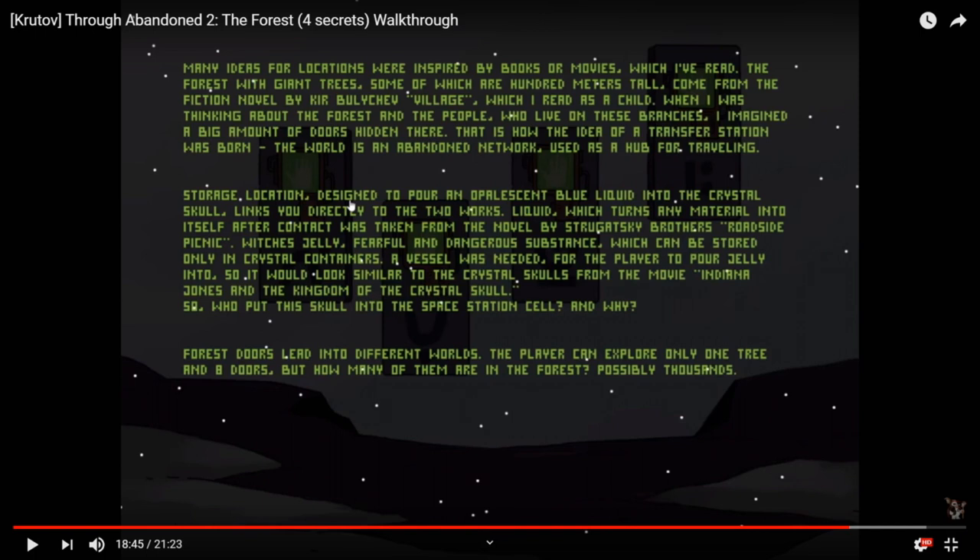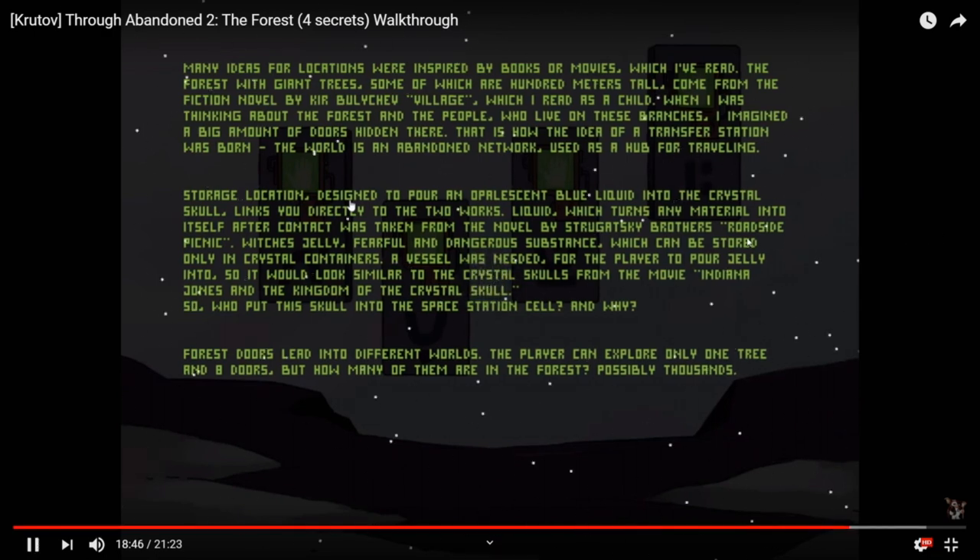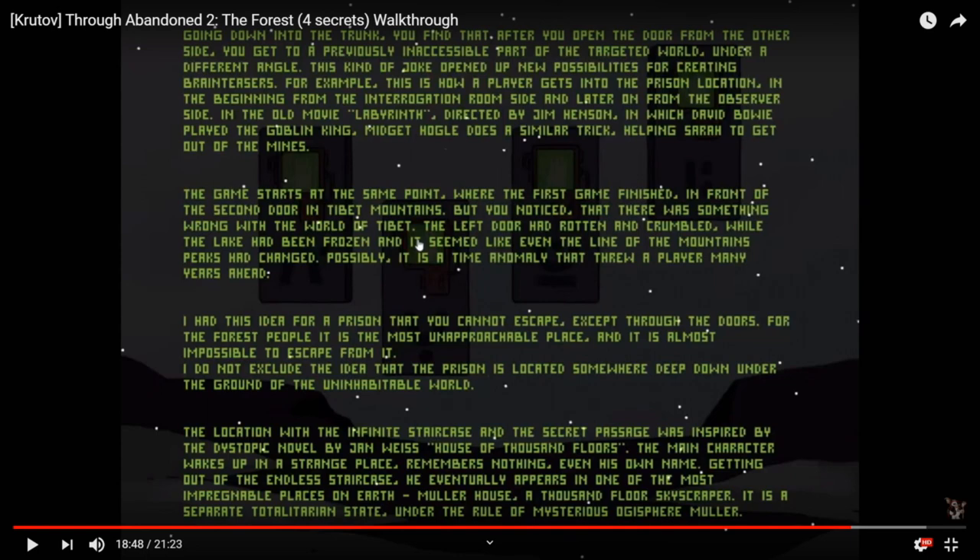Liquid which turns any material into itself after contact was taken from the novel by the Strugatsky brothers, 'Roadside Picnic' — it's a jelly, a fearful and dangerous substance which can be stored only in crystal containers. A vessel was needed for the player to pour the jelly into — I figured the crystal skull was Indiana Jones. Forest doors lead into different worlds; the player can explore only one tree and eight doors, but how many are in the forest? Possibly thousands. Going down into the trunk, after you open the door from another side you get to a previously inaccessible part of the targeted world. The old movie 'Labyrinth' directed by Jim Henson, in which David Bowie played the goblin king — Hoggle does a similar trick helping Sarah get in and out of the mines.